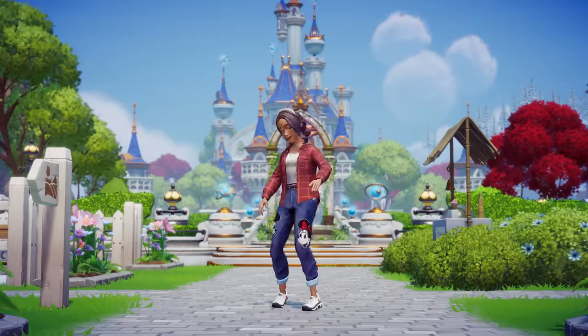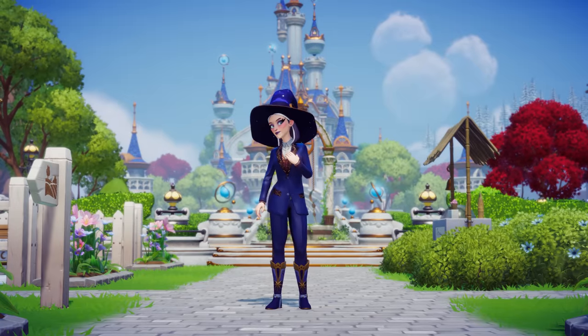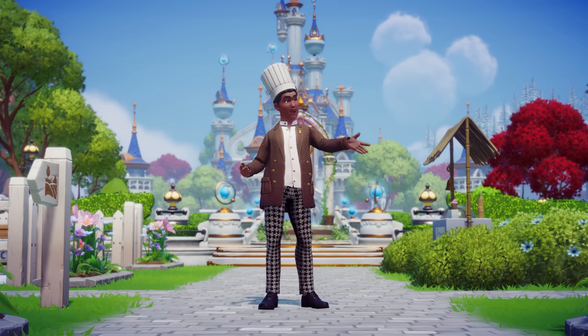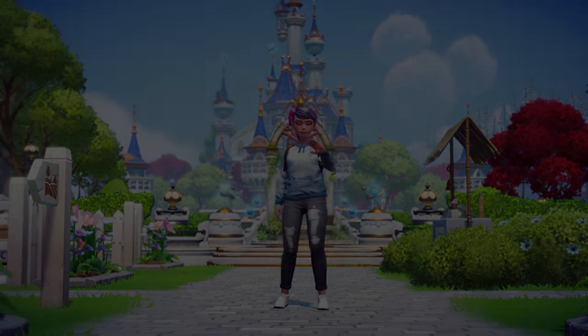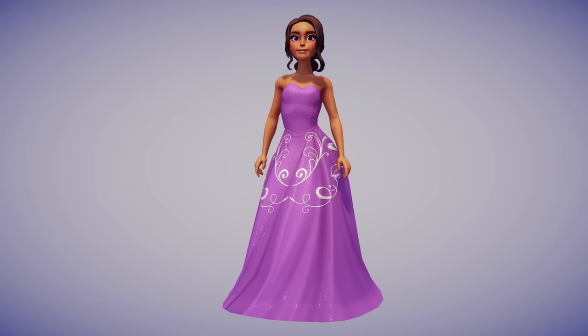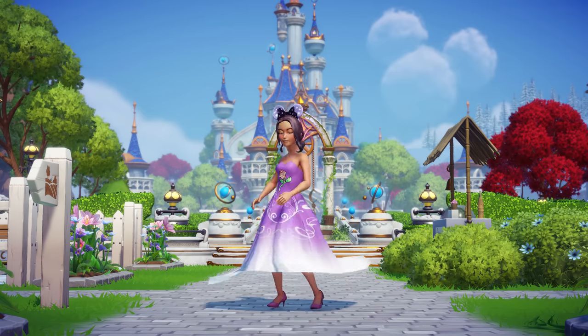You'll begin your adventure by creating your avatar. There are tons of options to pick from. Express your inner self by choosing from an ever-growing range of clothing and accessories that you can customize by using the Touch of Magic tool to reflect your mood of the day. Wear it proudly and show it off to all your Disney and Pixar friends in the valley.